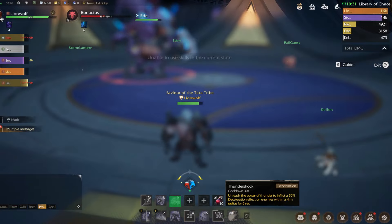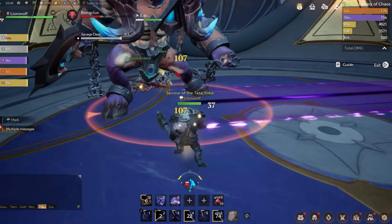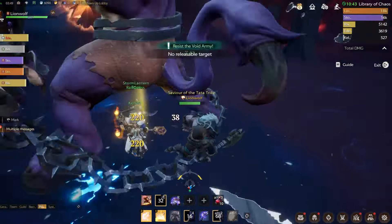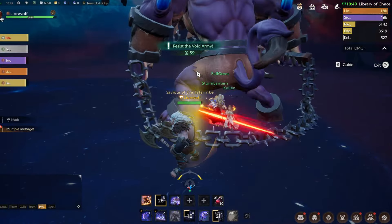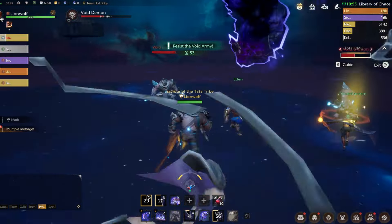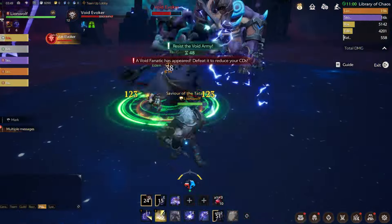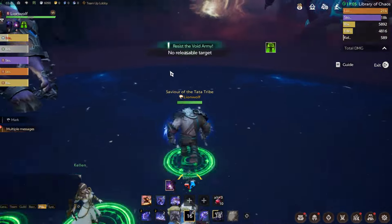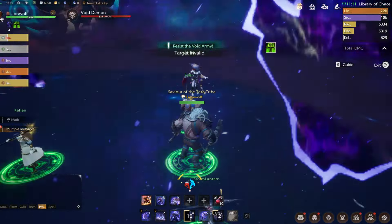To recap: leap in and charge to the target, use Earthquake to increase your combo, then spam abilities 1 and 2 to generate beastliness and sanity. Once you have 60% of those resources shown by the blue and red icon in the middle of your screen, use Wrath of Thunder, which will bleed the target and cause massive damage. Use your major cooldowns like Bloodlust or Inscribed Stone when available. If there are multiple targets, use Cyclone Turmoil to cleave and keep your rotation momentum up.